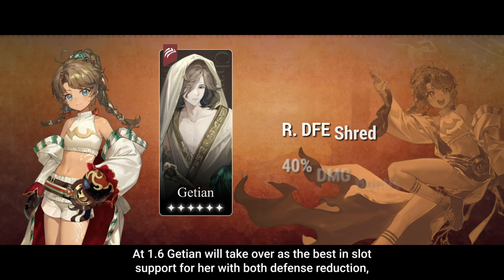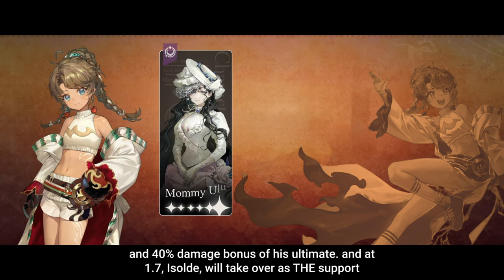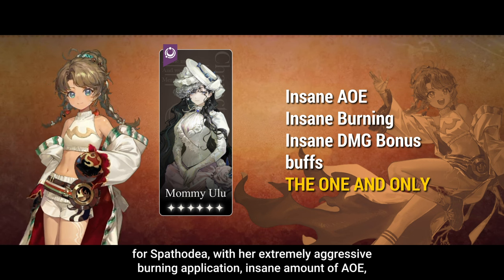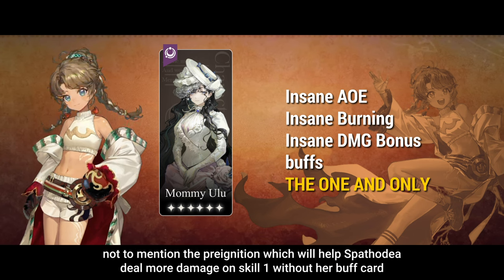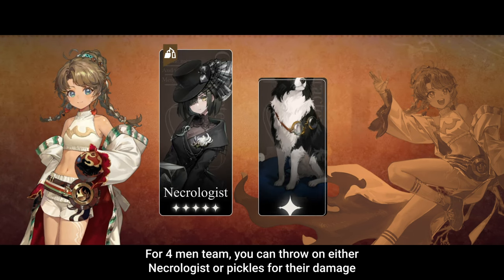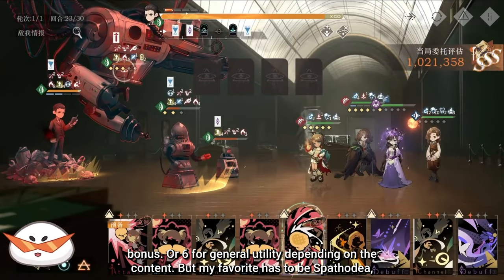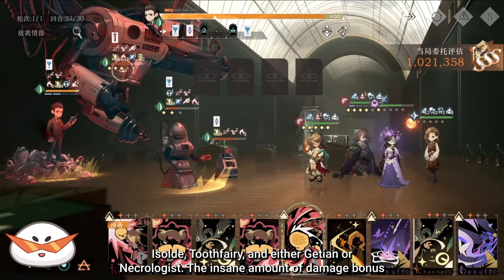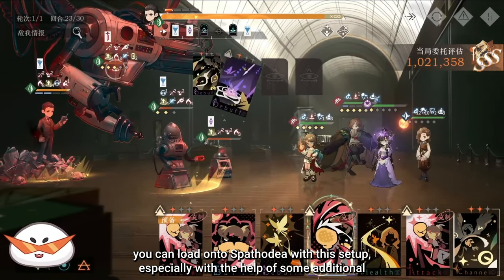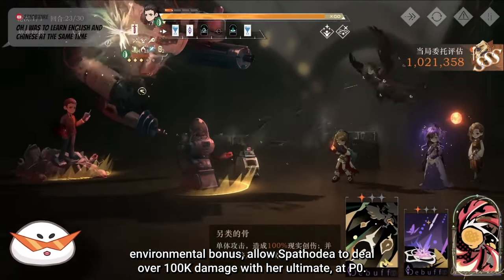At 1.6, Gutian will take over as the best-in-slot support for her, with both defensive reduction and 40% damage bonus. And at 1.7, Isodei will take over as the support for Spadodia, with her extremely aggressive burning application, insane amount of AOE damage, and the pre-ignition which helps Spadodia deal more damage on Skill 1 without her buff card. For a 4-man team, you can throw on either Necrologist or Pickles for their damage bonus, or Six for general utility depending on the content. My favorite is Spadodia, Isodei, Tooth Fairy, and either Gutian or Necrologist. The insane amount of damage bonus you can load onto Spadodia with this setup, especially with some additional environmental bonus, allows Spadodia to deal over 100,000 damage with her ultimate at P0.